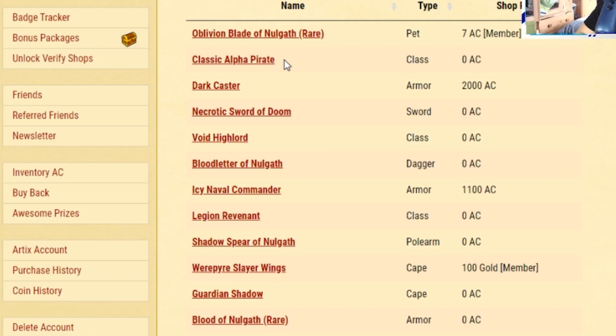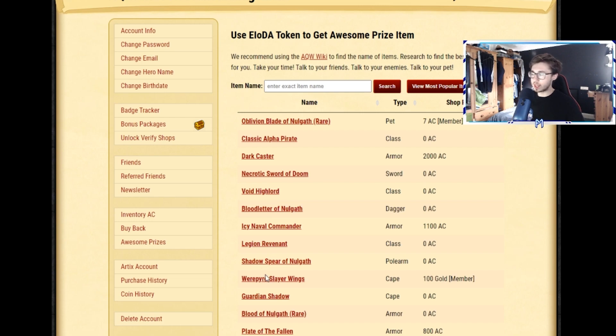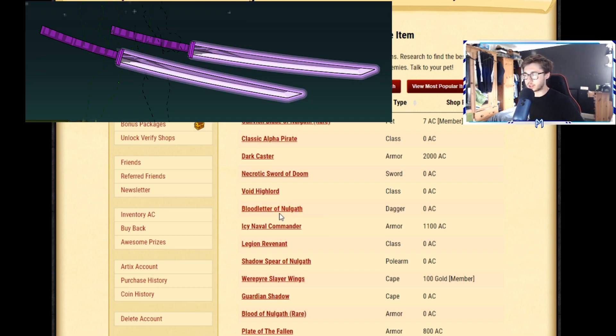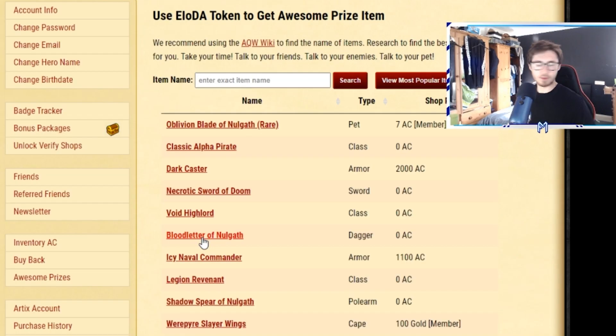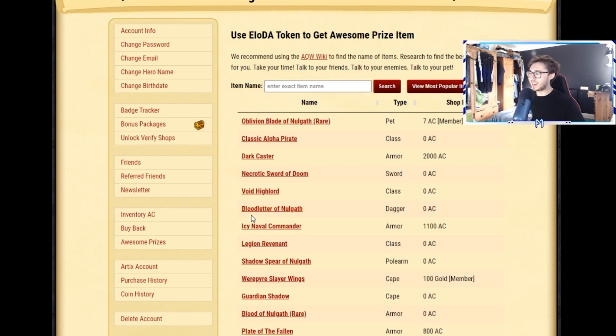These are the most popular items that people have gone for, and as you can see it's literally just all rares and old stuff. I've got the Oblivion Blade already, I'm never going to get the Classic Elf Pirate, I already have the Dark Cars and Aquatic Sword and Void Halberd. One that I was thinking about going for is the Blood Letter of No'garth, however when I went on Twitter this morning I saw at least six people with the Blood Letters of No'garth.